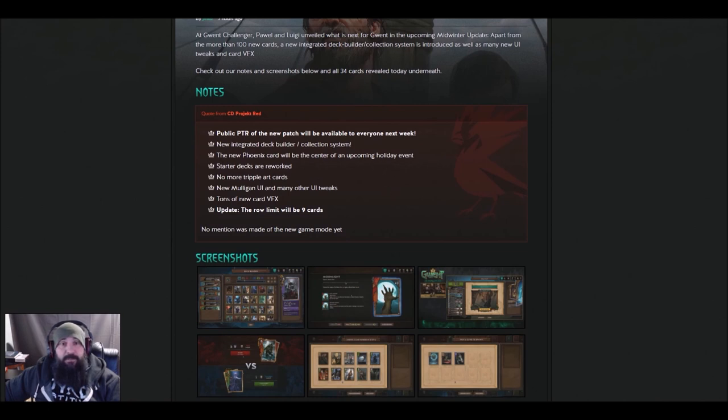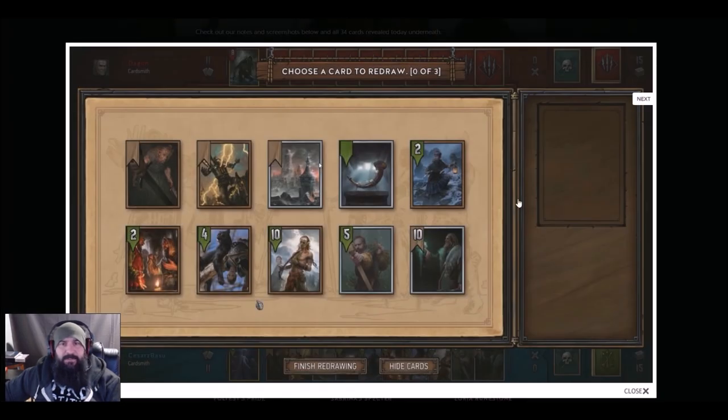There's a new holiday event coming up for Christmas involving the Phoenix card, which we'll go over in a minute. All the starter decks are going to be reworked. No more triple card art — no more Queen's Guards, Marauder Infantrymen, Clan Dimun, and Create Warriors, or Shield Smiths. I don't know if they're going to give you scrap recovery for that. The new mulligan system — people are giving it a lot of crap, but I think it looks good. It just screams friendly mobile version; this fits perfectly on your phone.